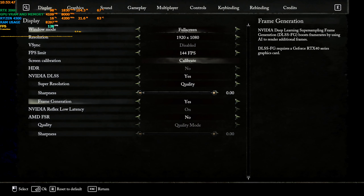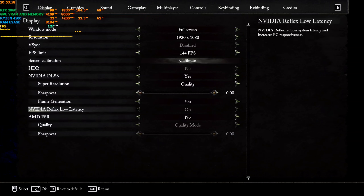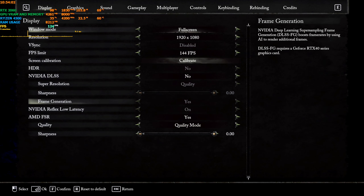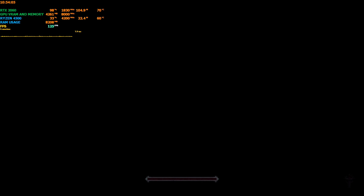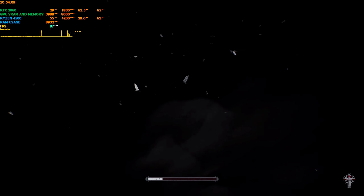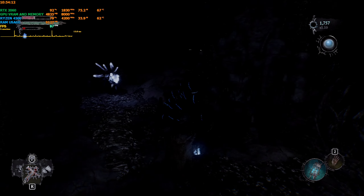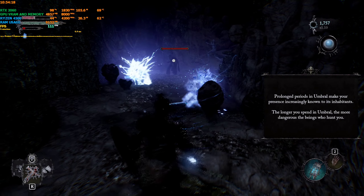Before starting the game, go into Settings to verify that frame generation is tickable. It is — so activate frame generation. You can use DLSS or FSR, it is totally up to you. I'll start with FSR just to show you. Back in the game, the FPS boost is working even with FSR. DLSS is also fully working.